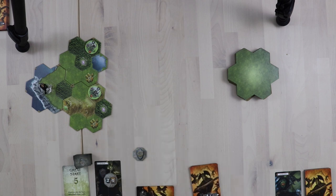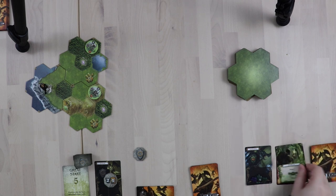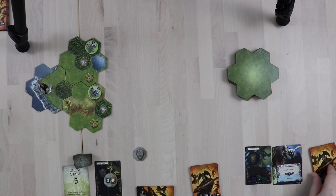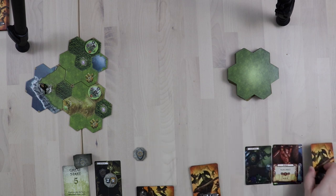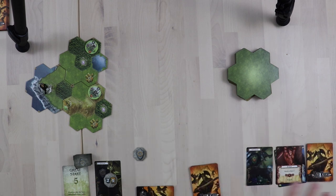The dummy player technically goes first, so let's run a quick dummy turn using Goldix's deck. We draw three cards. There's a blue card, and there's one blue crystal in Goldix's inventory, so we draw one more card. That was the entirety of the dummy player's turn — they just run through their deck so we can't sit around doing nothing for the entire game.